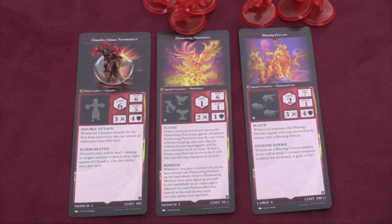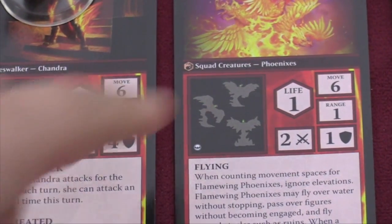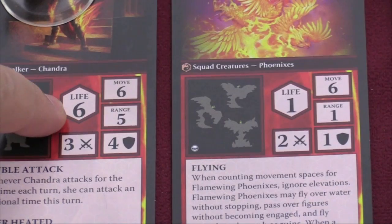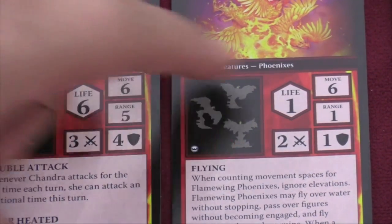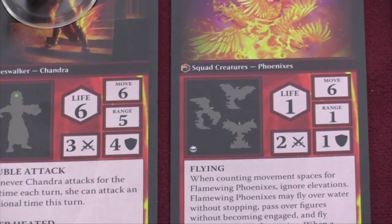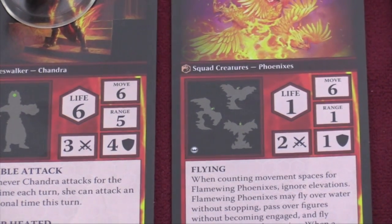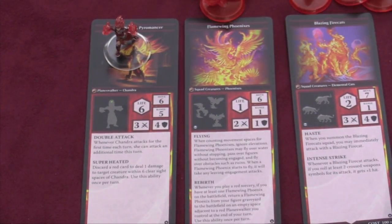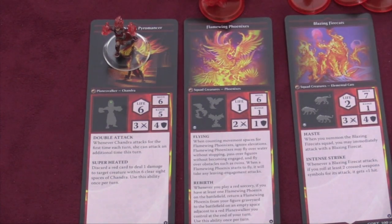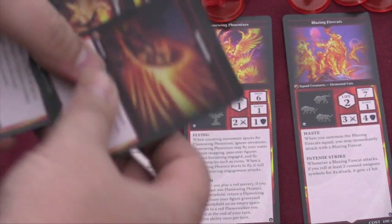You're going to get these big oversized cards — like twice as high as a normal card. Each of these cards tells you the stats of the different creatures. For example, these creatures have one life each, while the Planeswalker has six life. They can move six, both of them. She has a range of five, they have a range of one. She rolls three dice when attacking and four when defending; they roll two and one. They also both have special abilities on the cards. Each player picks one of these, gets these three cards, the squads, and also a small deck of cards that matches their color of magic — for example, this is the red color.